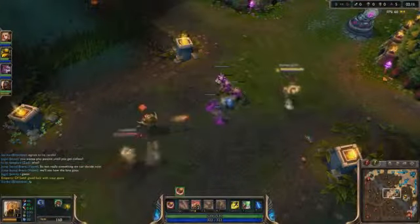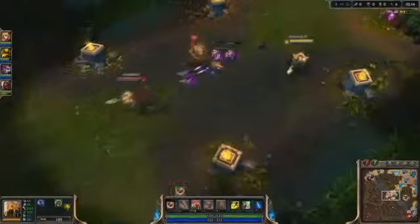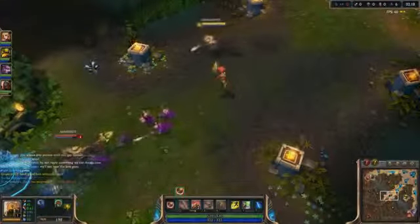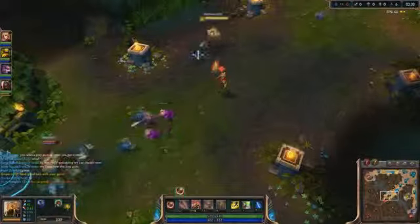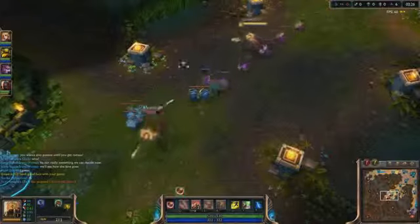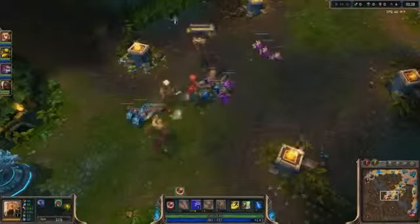His Q pretty much makes all soldiers that are alive dash to a certain location and deal damage. It's good because it's pretty much the only way you can change their positioning and make them have better positioning overall.